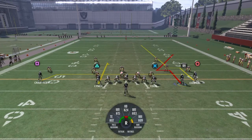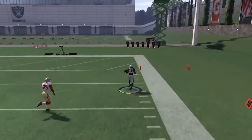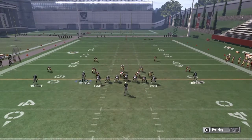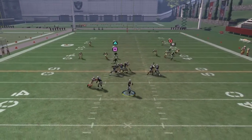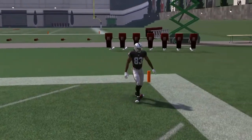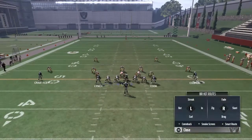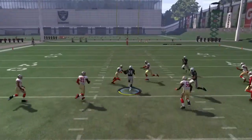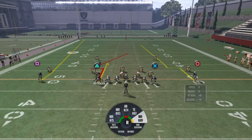I put Crabtree on a drag route — in route, deep dig route, whatever you want. Let's hit Cordero Patterson right here — boom, he's going to be wide open, easy as that. We'll run it two more times so you can see it works. Boom, motion him over, max protect, Crabtree over here. Wide open Cordero Patterson for an easy touchdown. And see right there — boom — Lynch will get wide open on the curl. That's 25 yards off a curl route by a running back. That's crazy.